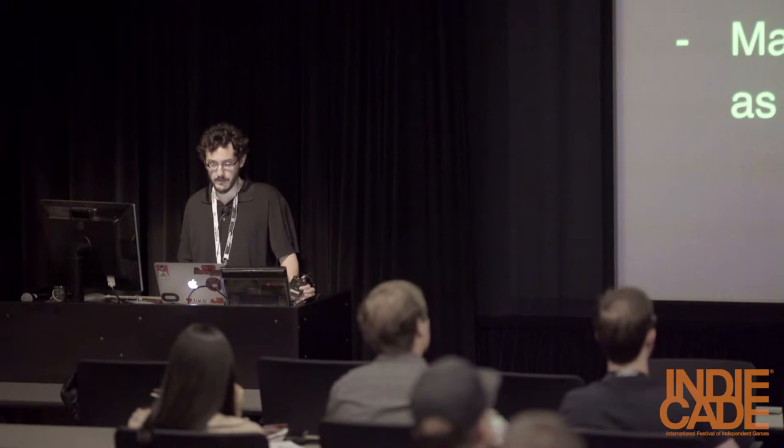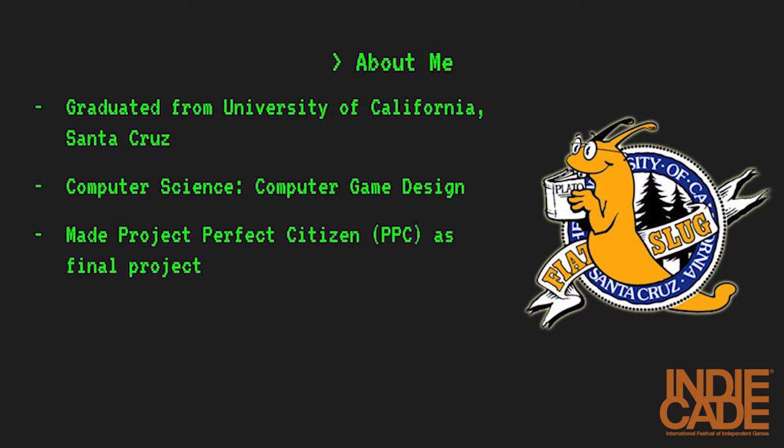A little about me and where I come from: I graduated in June from the University of California, Santa Cruz with a degree in computer science and computer game design. Our mascot is a banana slug, and we're very proud of him. Project Perfect Citizen was developed as part of the Game Design Studio, which is our final graduation requirement in the program.